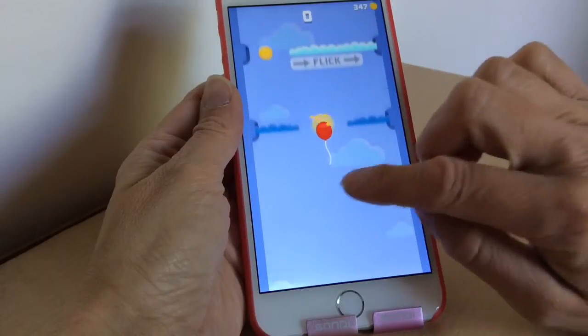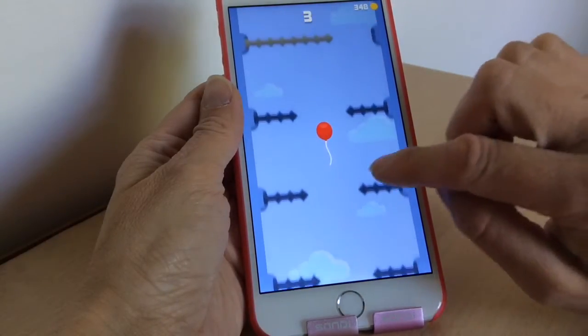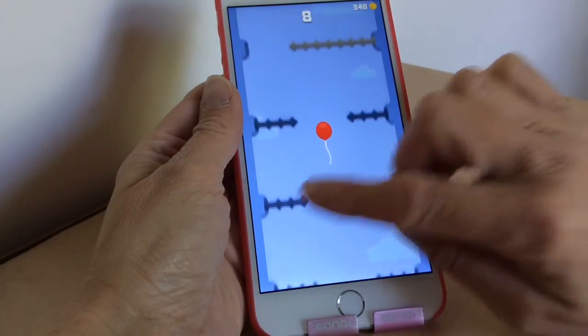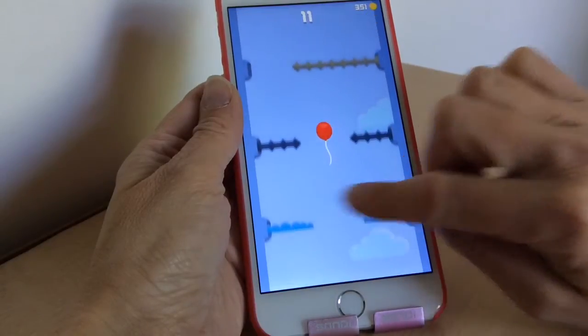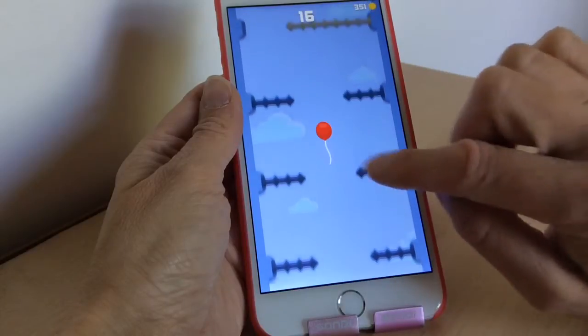Each theme is slightly different, and at the beginning it'll show you which way to flick so you can get your rhythm going. If you don't get your rhythm going straight away, you will mess up straight away as well. It does get slightly faster, and if you look away from your screen or blink for a second, you'll lose your momentum and you'll have to start all over again.